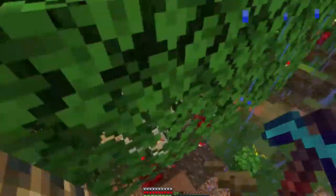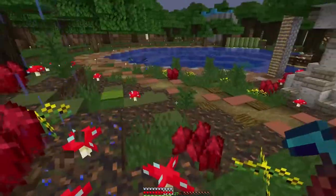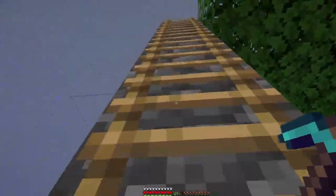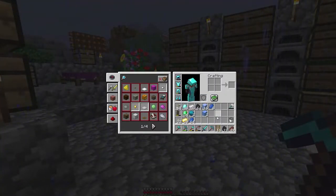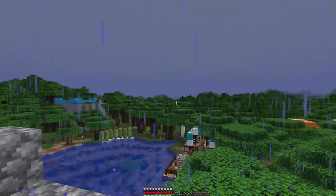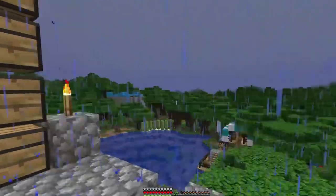I'm so used to not having feather falling in the waystone that I don't ever jump off things now. Let's see what we got — 48 diamonds. Not bad, not bad. Quite a bit of this, some more coal. Not bad. So I'm gonna put this stuff up and then meet you over there, and we're gonna get into today's episode.